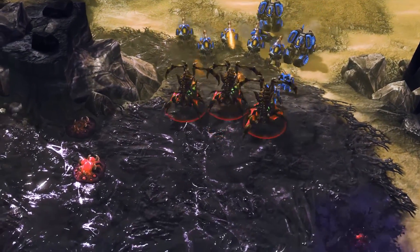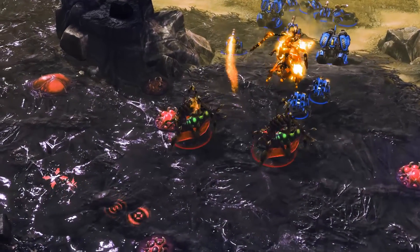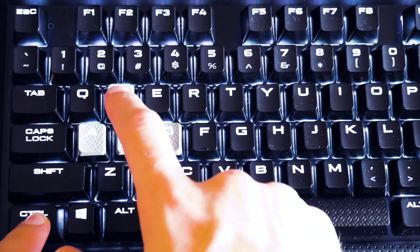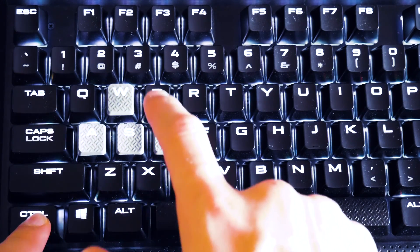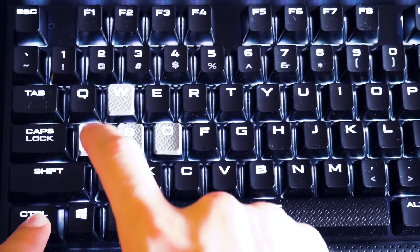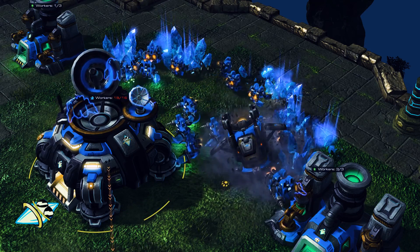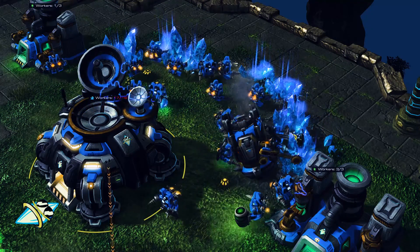In order to set up your location keys, you use the CTRL modifier. CTRL plus Q is your main, CTRL plus W is your natural, CTRL plus E is your third, and CTRL plus A is your fourth. In order to access these location keys, as I said before, it's F1 through to F4.